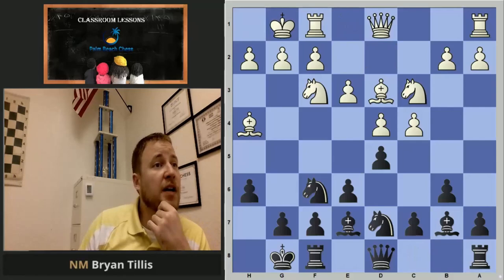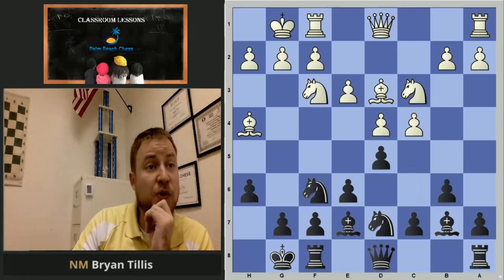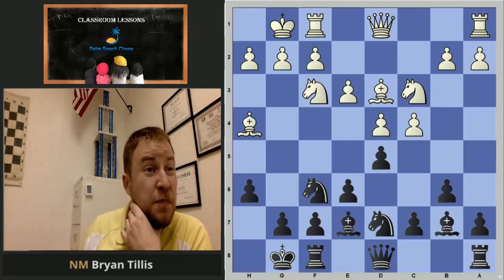The follow-up is playing c5 to slam the center. So far we've talked about the French and the Queen's Gambit Declined. You can see that with both positions the pawn structure can be similar and the ideas are similar — c5, structural orientation — and that makes things easier to learn.